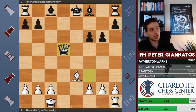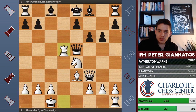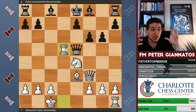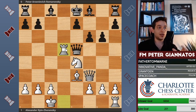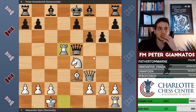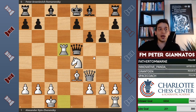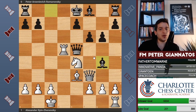Rook takes d5 — black is no longer up a pawn, and the development of white's pieces has gotten the pawn back and more. The poor king is still in the middle, white has the tempo because white's attacking the queen, and of course the queen can't take the rook because of the discovery. Not only is white now equal on material, but white has development, king safety, and the initiative — white is calling the shots.